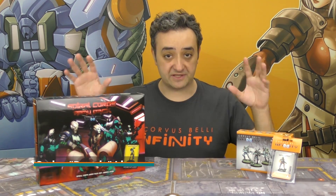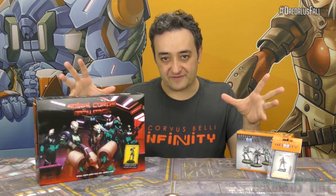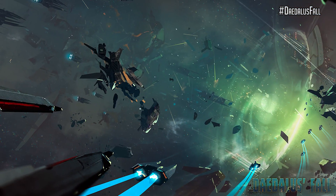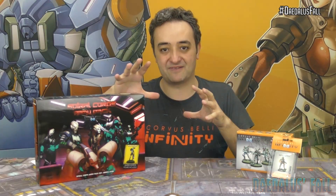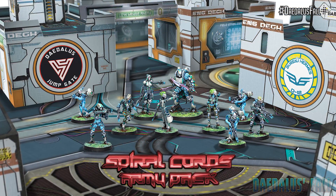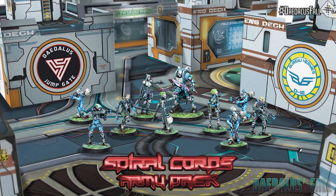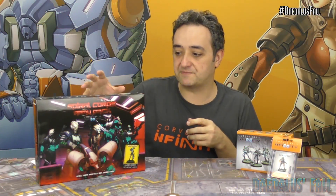Hello and welcome! This is Carlos Bostria right here at Corvus Belli and we are right in the Daedalus Fall Week! There's a lot of stuff happening in the human sphere right now. We are announcing that essentially the Daedalus Gate on Paradiso has fallen due to the Combined Army and Triumvirate. And right here next to me is the Spiral Corps Army Pack, which is the latest army to be released by Corvus Belli, with lots of new Tohaa troops and also troops that are very much related to the Triumvirate of the Tohaa — new alien species.